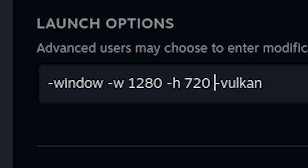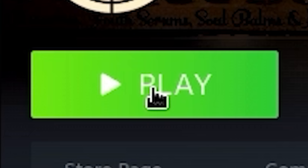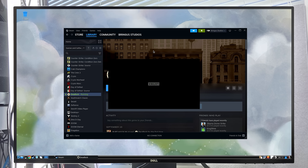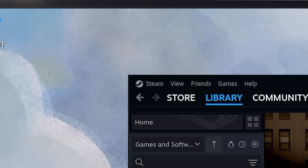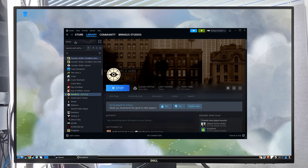Maybe 720p is too ambitious. 640 by 360 — that might not sound good to you, but you know what that sounds like to me? The game actually launching and not crashing. It's so small. What does that say? Deadlock... Offline? I keep seeing the Steam overlay popping up — I should probably turn that off for performance. That may have been a mistake. And that's it. Another successful launch, folks.